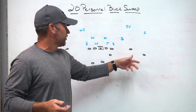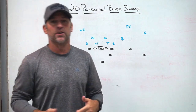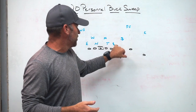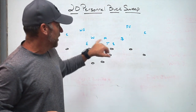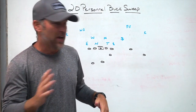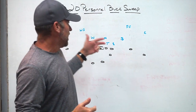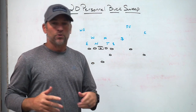We run it out of our 20 personnel, mostly out of our strong or near set where we have our fullback to the two-receiver side. Formationally, we have to set the play so that we always have our fullback available to seal, and we have somebody who can crack the inside linebacker — similar to how you'd have a tight end or a wing doing a down block. We've got to seal the edge and get a backer block down, so we run it mostly out of our two-back strong set, with our sniffer to the strong side.